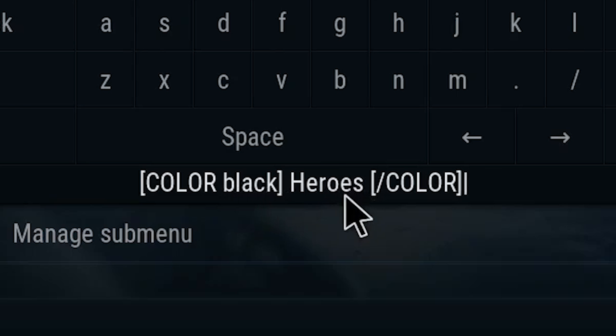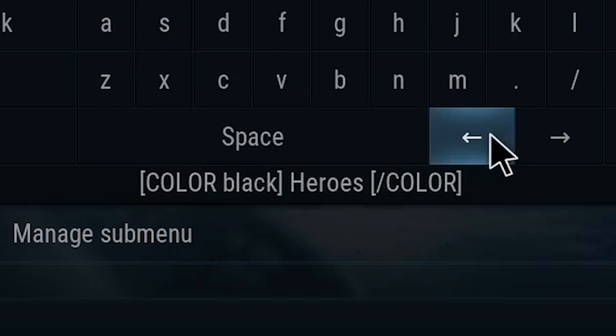I've put mine as 'black', then the word you want — I've called mine 'Heroes' because it's the hero menu we're looking at. At the end you want to put the closing brackets with 'color', but remember to put the slash so it knows it's finished.